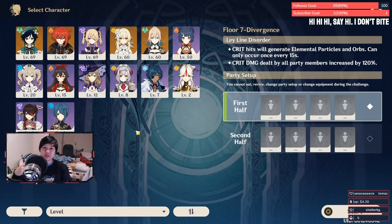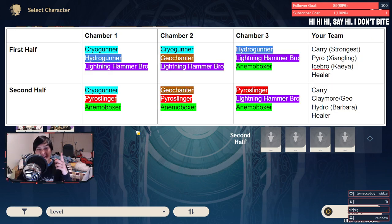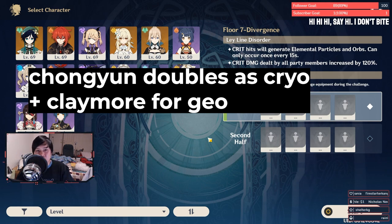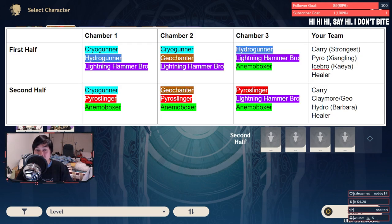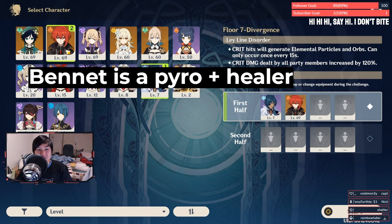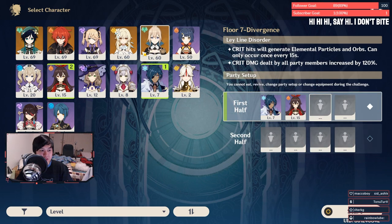With all that in mind, let's get into team building. Along the top line of the table is the first half and the second line is the second half. For the first half, we actually have three instances of the Lightning Hammer Bro, so we want to take Kaeya — literally any ice unit. You'll also notice there are two Cryo Gunners in chambers 1 and 2, so you probably want a fire unit — for me that's The Luckcrafter, but let's just say Amber. For your third and fourth you're gonna want a healer. Since we need Barbara for team 2, I'll put Jean here, but you can also use Noelle — she doubles up as a claymore Geo to deal with the Geo unit and she also heals.